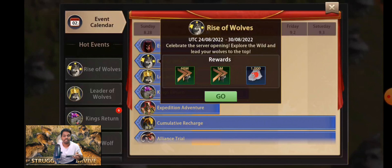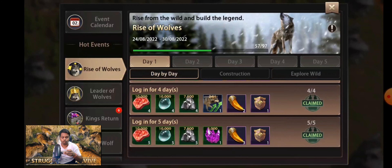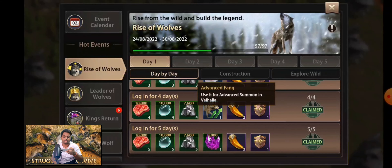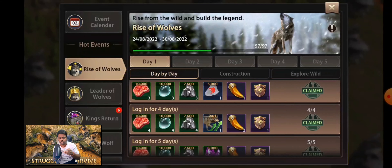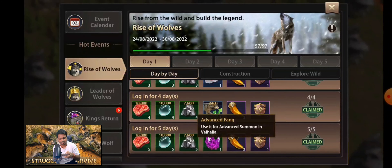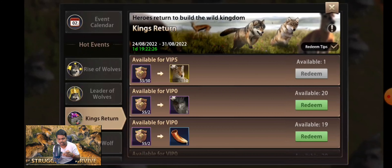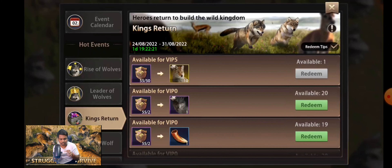The next event is Rise of Wolves, which is the most interesting event for your growth. You need to log in for five days and claim rewards day by day. They are going to give you Advanced Fragments, and you have a chance to get orange heroes too. You can also get resources, Advanced Fragments, and Brave Badges. Brave Badges are used in the King's Return event to get rewards.